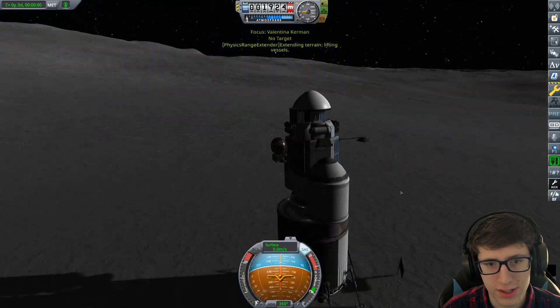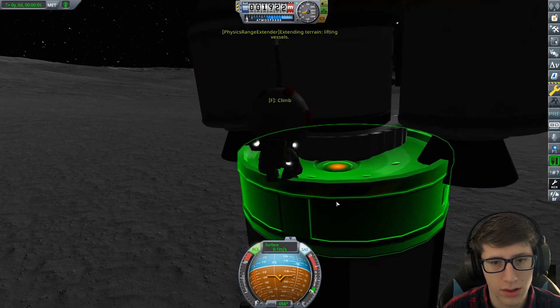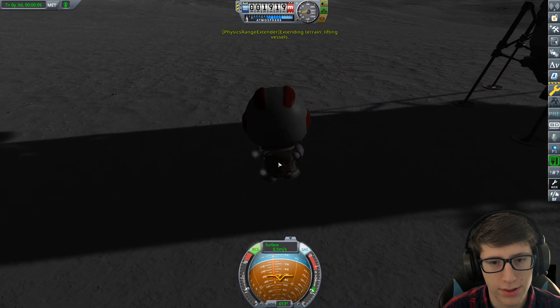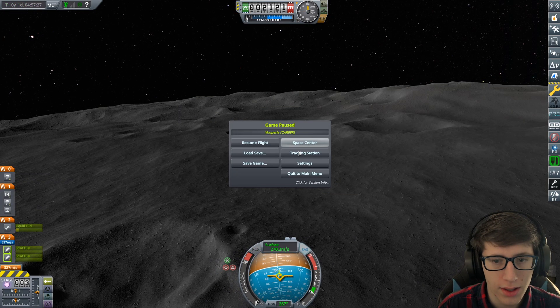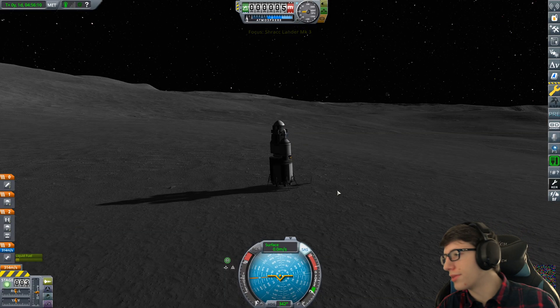I think her EVA stuff should be refilled now. Okay, let's get another sample — gonna get all the samples. We are going to have to figure out a way to recover this. I think the first thing is going to be getting a satellite into the orbit of the moon so that we can send information back and forth, and that satellite will have a package of goodies on it. I think that's our best bet.